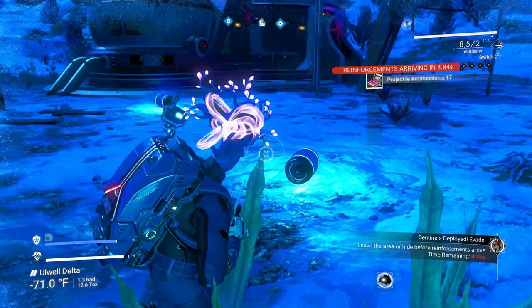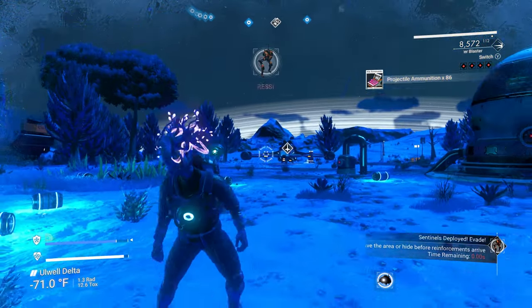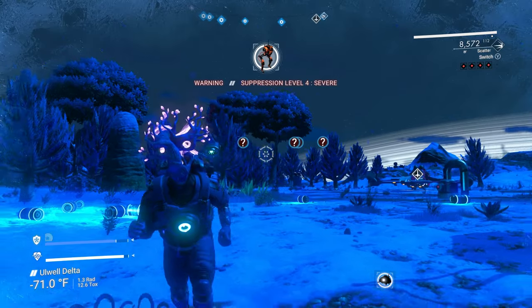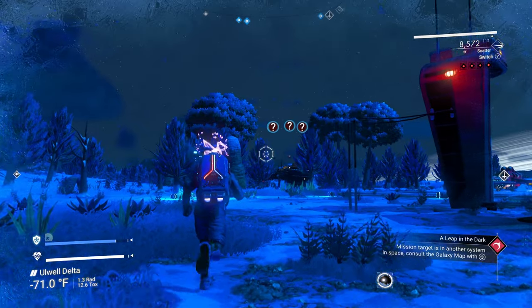Every time you destroy one of these tubes they will give you your shield back and give you ammo, so you want to kind of stockpile them. We should get a walker to land pretty soon.